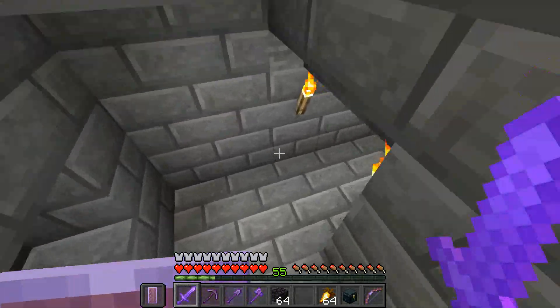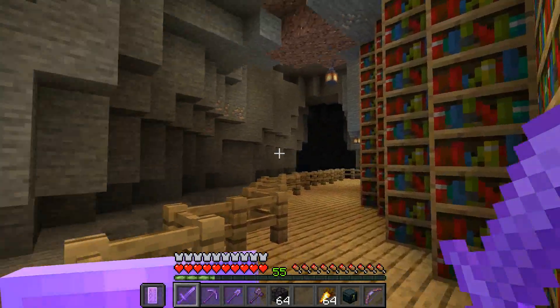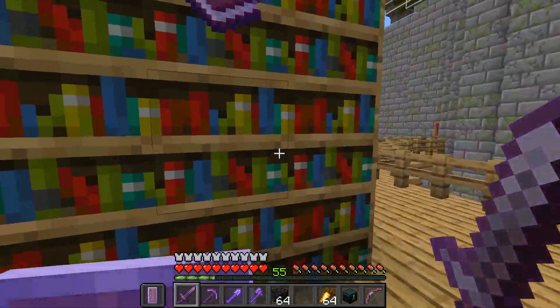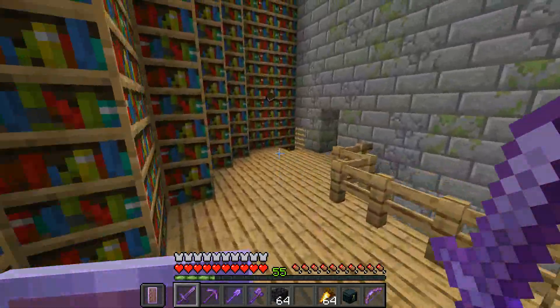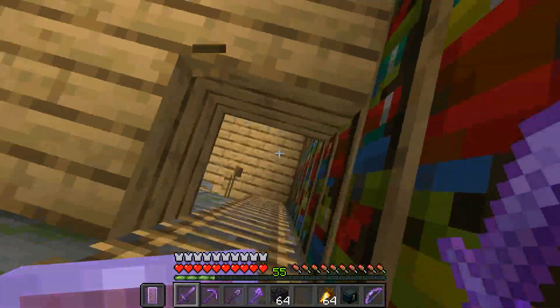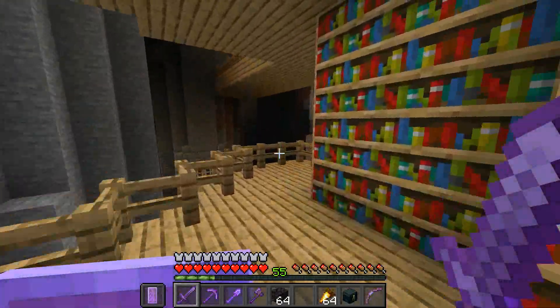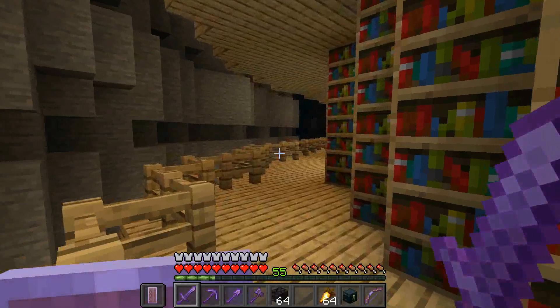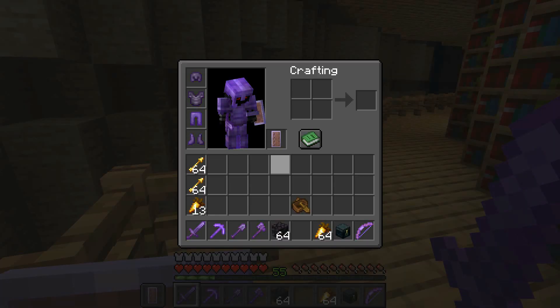Oh, there's a creeper. So, what I noticed while reading up on General Vlad and the regions of Illa last time was that there was an enchantment table down here while I was hiding from the various mobs. And I figured, what if that book has some other meaning to it other than just allowing me to enchant all of these tools and armor and stuff?